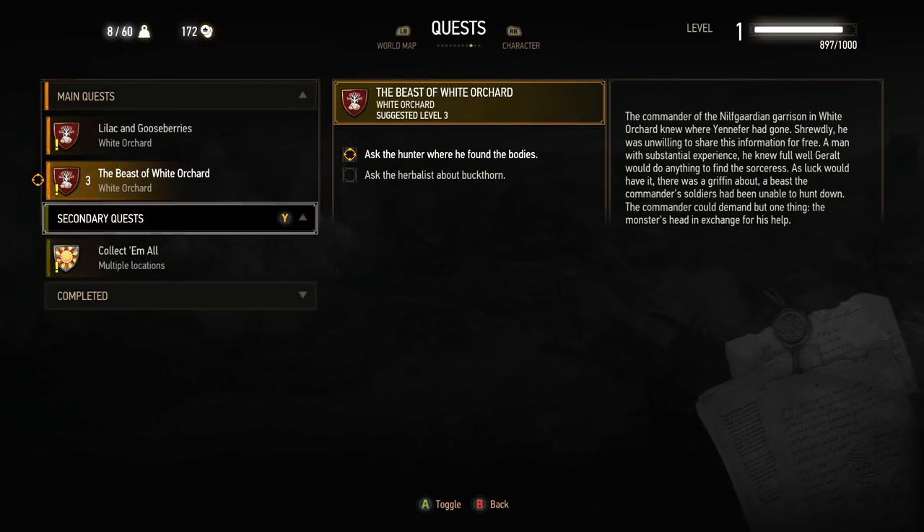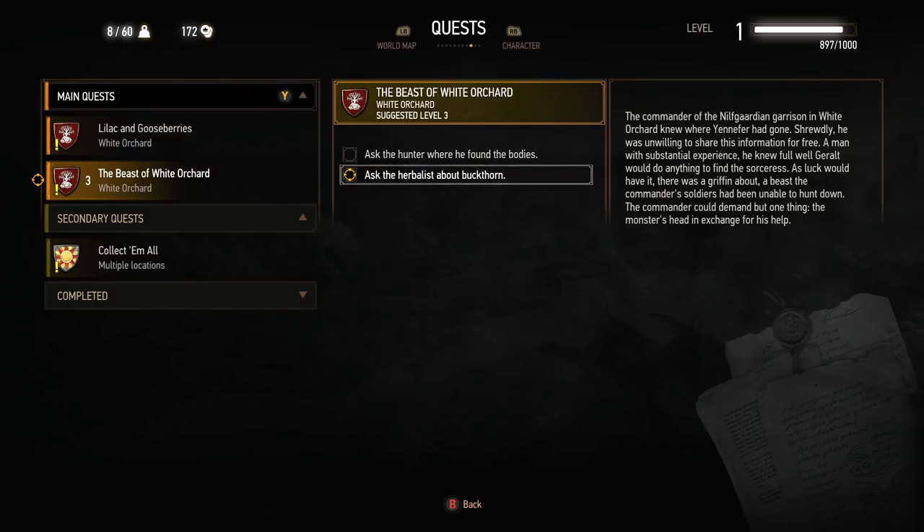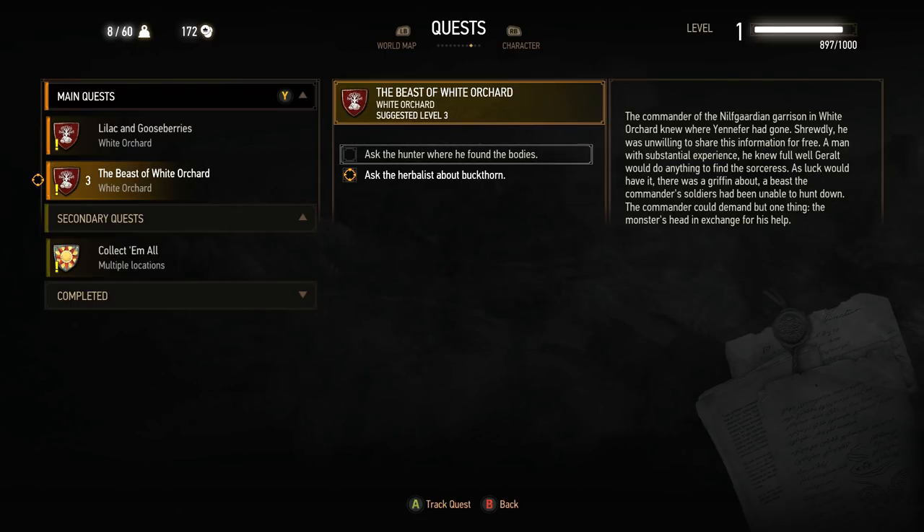Okay, so do we have any secondary quests? No. And main quests, we have Complete the Griffon Contract — Ask the Hunter Where He Found the Bodies, Ask the Herbalist About Buckthorn. Right, we were trying to take down the griffon, and this is really cool. I can't believe we still haven't leveled up to level 2 yet, but that's okay. We can switch different sub-quests — I like that a lot — or different missions for a specific quest. The Hunter is first, so we'll start with that.